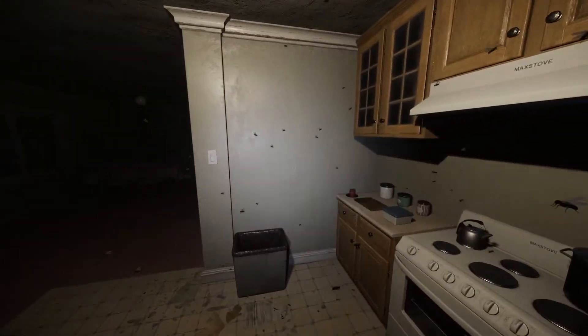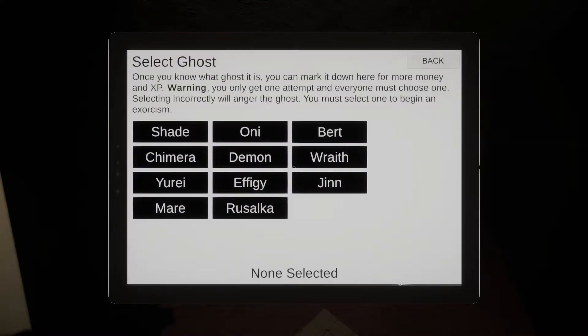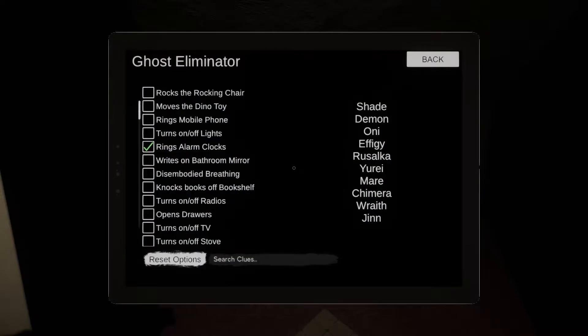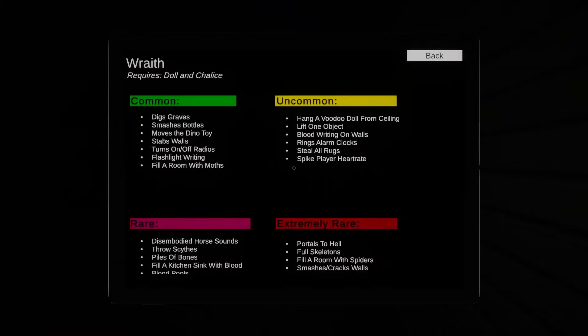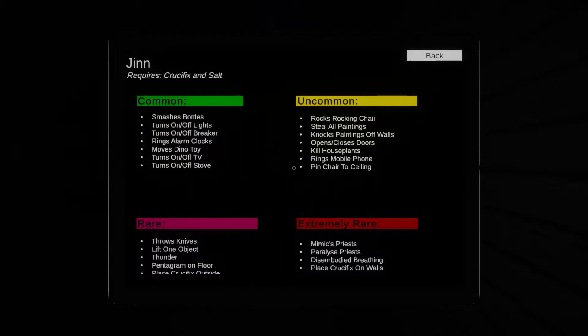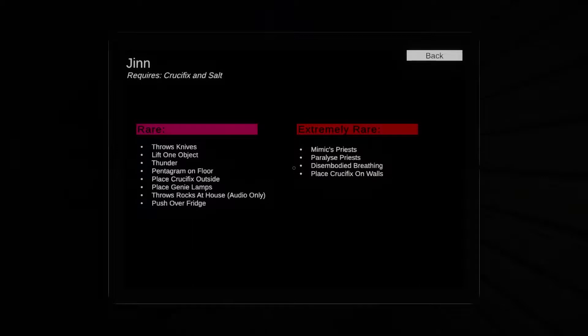Welcome back to Obsideo. Today I am playing on the new update — they literally updated it today, so I'm excited. They've changed quite a bit of it, including the visuals which look very pretty. Some of the exorcism steps have changed, and they've added two new ghosts: the Wraith and the Djinn.